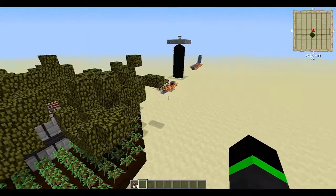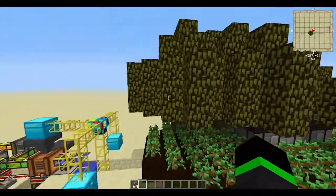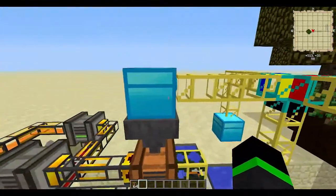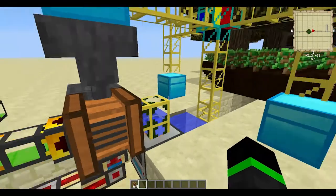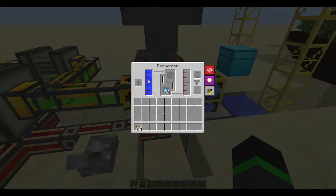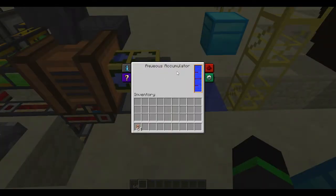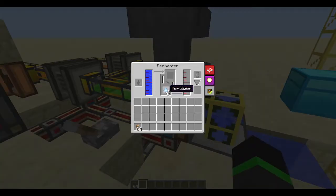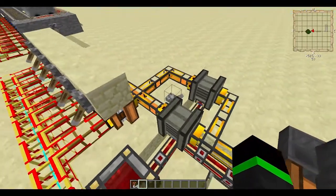But those aren't renewable — but this is. Firstly you will need a tree farm of some kind, and then you'll need to sort all the saplings into a fermenter. This is using Forestry, by the way, where you will need to supply it with fertilizer and water. Water is accumulated, and your sorting system can provide it with fertilizer. And then you will need a still to make biofuel.